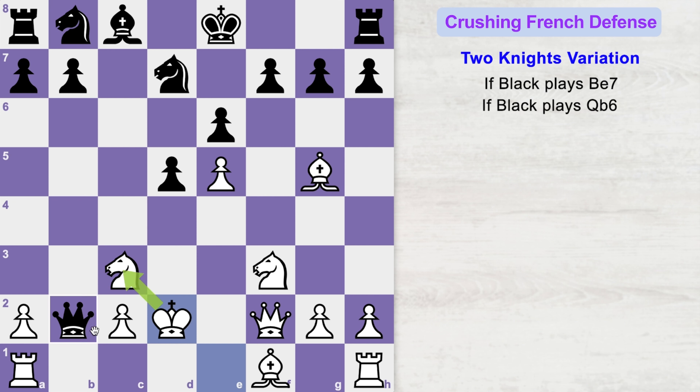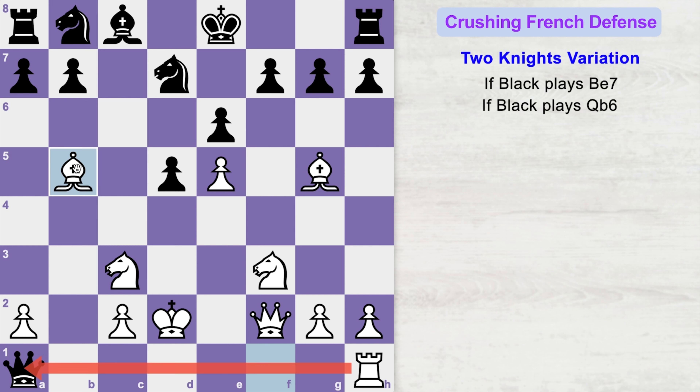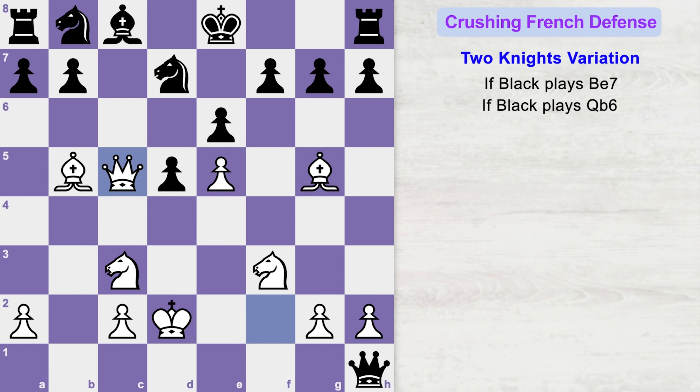Queen happily captures the a1 rook. But now you can play the crushing bishop b5 with a discovered attack on the queen. With bishop b5 you have pinned the opponent's knight to the king. Look how beautifully both bishops are aiming at black's kingside. If queen captures your other rook, then you can play the crushing queen to c5, threatening to checkmate on the e7 square. Black has to stop the checkmate anyhow.